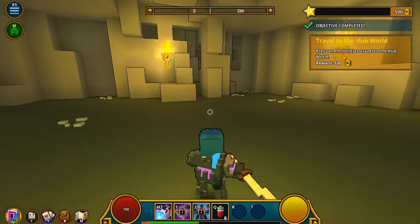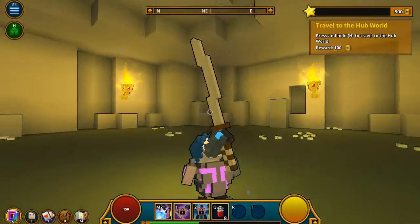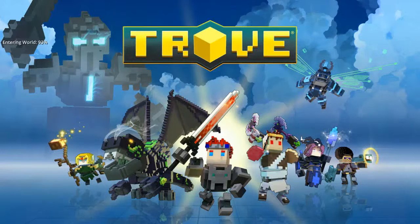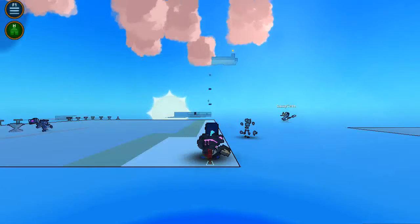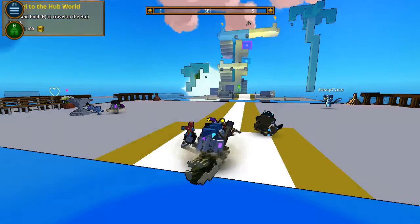Hub world, you're stupid. Wait, I don't like this cave. I'm gonna hold H. Hub world. Let's see what this looks like. Oh, I'm traveling through hub world. Did you beat the guy? Yeah, I beat him. I was just kept on tapping.